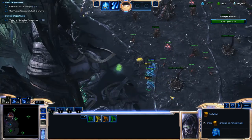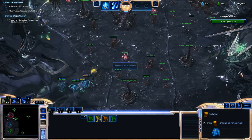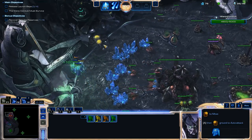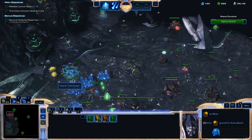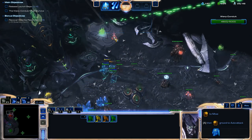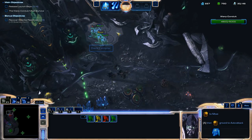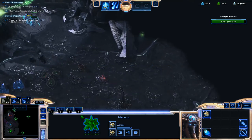Gas pickups are always going to be in this spot for this mission. You've got one to the right here, I just picked up the one to the left, and there's going to be one in the top corner of this base. Move around and try to avoid being spotted by those Overseers. You'll get spotted for a second trying to get this gas pickup, so instead of letting your Dark Templars die, attack these couple of Zerglings so you can get out of the way. Then run as fast as you can to get the last gas pickup, and hold your units for a second to let their shields regenerate.